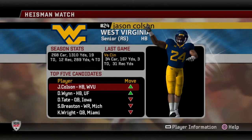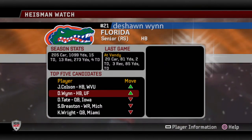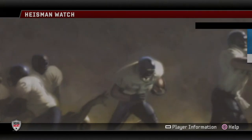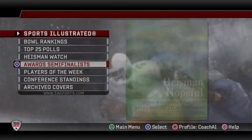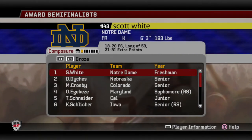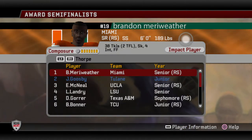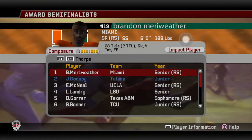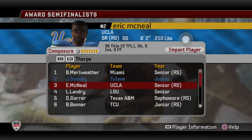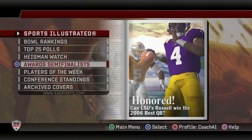A West Virginia halfback and DeShaun from Florida are leading with some serious numbers at the halfback position. Let's go to award semi-finalists — we're only up for one award: the Thorpe Award. Gooseby went down, looks like Miami has a strong safety playing really well. It's just really cool to see Gooseby up there amongst all these power five players — that's the only award we're up for the rest of the season.